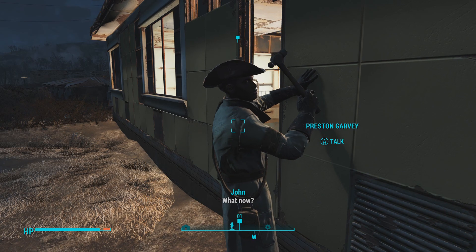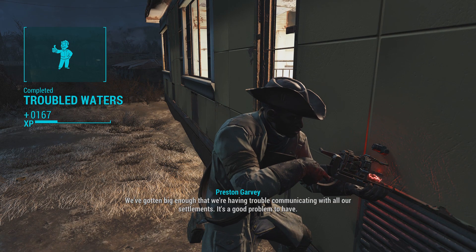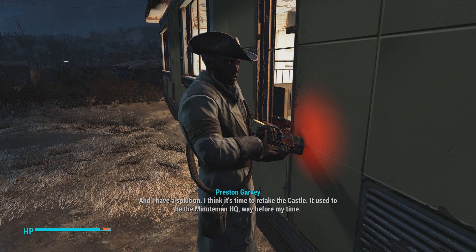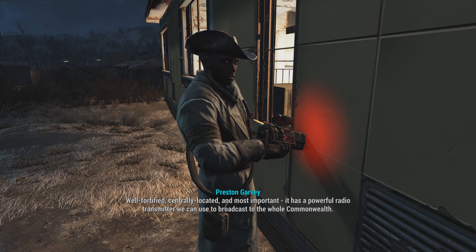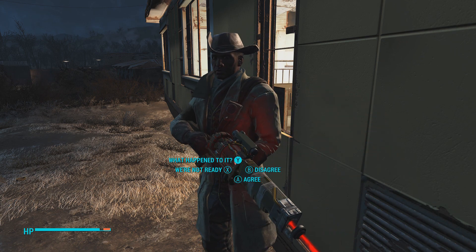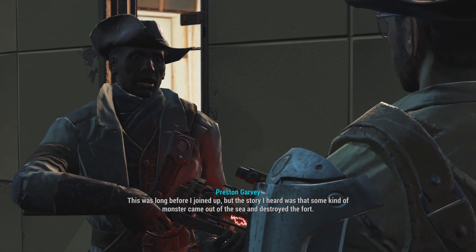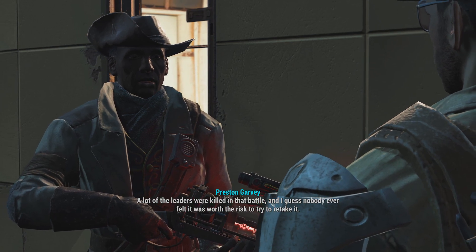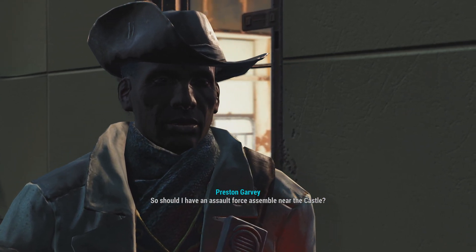Preston: 'We've gotten big enough that we're having trouble communicating with all our settlements. It's a good problem to have and I have a solution — I think it's time to retake the Castle. It used to be the Minutemen HQ — way before my time. Well fortified, centrally located, and most importantly it has a powerful radio transmitter we can use to broadcast to the whole Commonwealth.' I ask what happened to it — he says some kind of monster came out of the sea and destroyed the fort, a lot of leaders were killed, and nobody felt it was worth the risk to retake it.